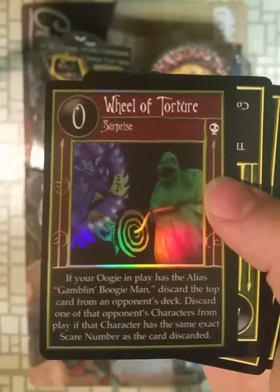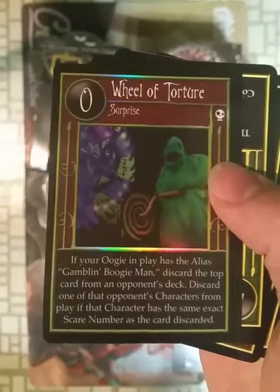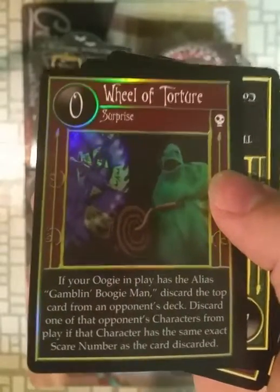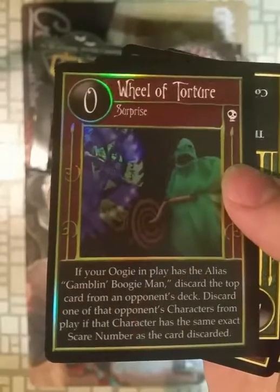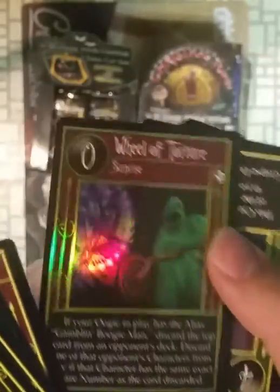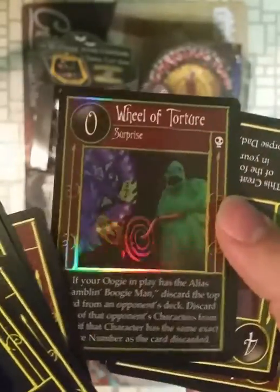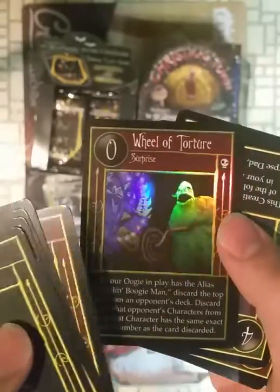A lot of these make references to other cards, so there's quite a bit of deck strategy involved. I really do like these foils — they look very nice. It's a whole card as foil. Would have been nice to have other things foil.